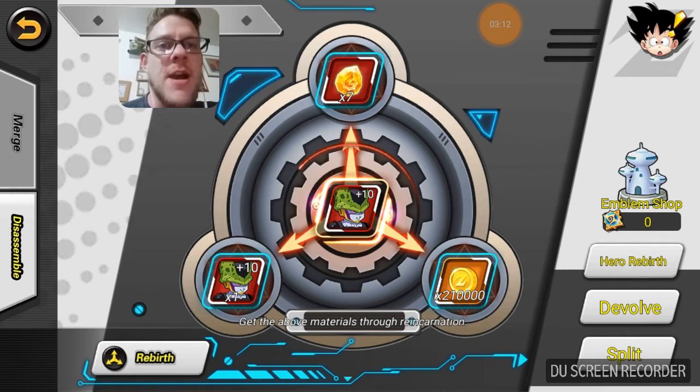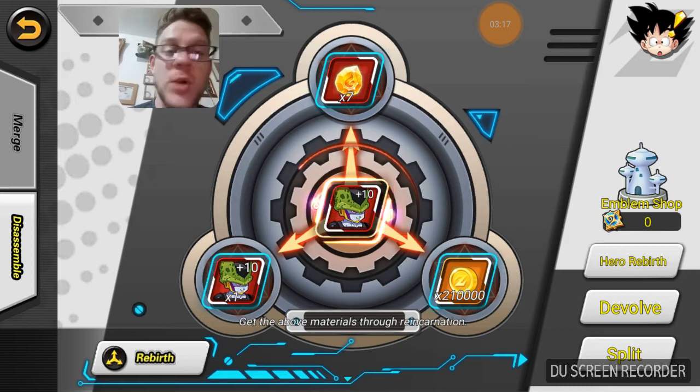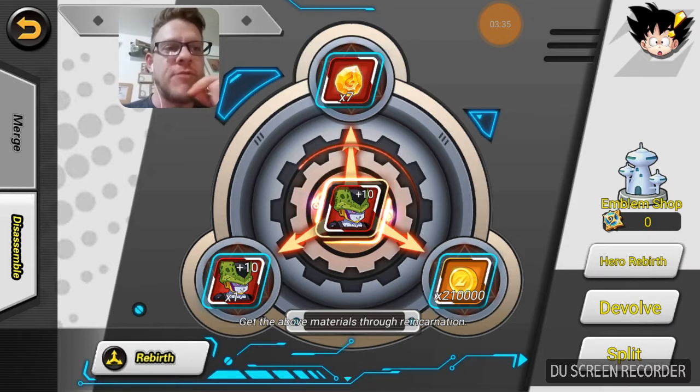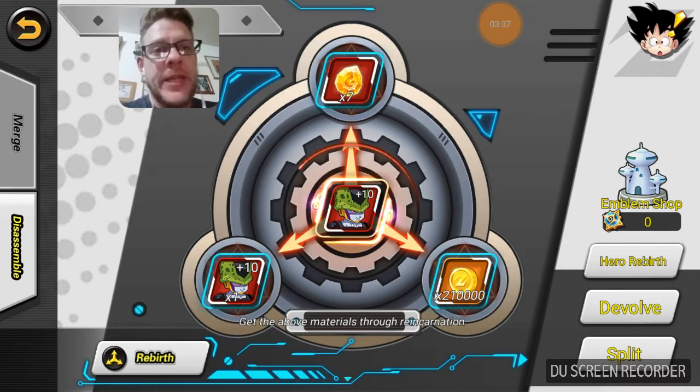As you can see it only took me seven stones and I get back 210,000. I don't want to click rebirth because I'm not sure if it's going to do it straight away or prompt me first, so I don't want to risk it because he is providing a nice little power boost being at one reincarnation right now.